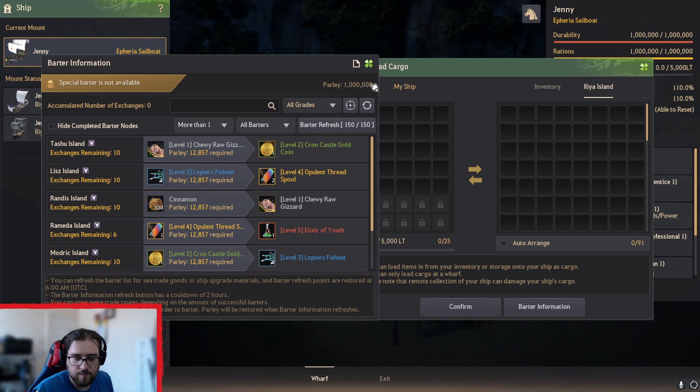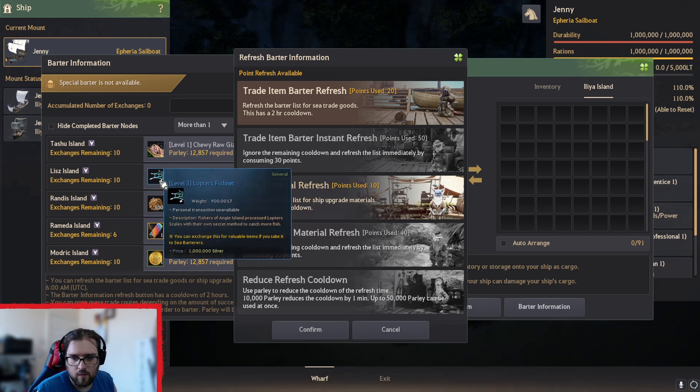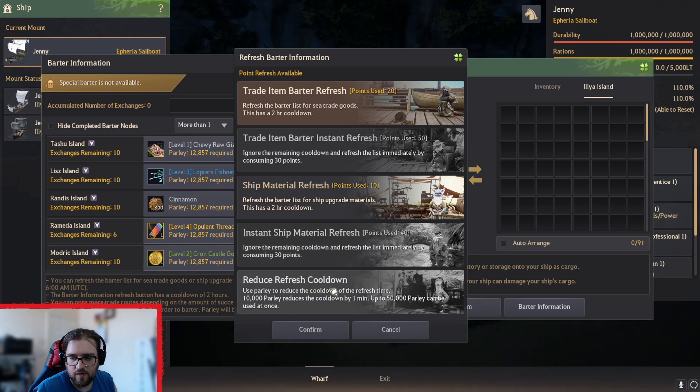This is the amount of parlay that you have per refresh. You can refresh for 20 points — you can usually do three refreshes per day. I think it's 20 points, then 40 points and 70 points. There's a timer, so basically it's every two hours cooldown. But you can shorten that cooldown if you've got parlay left over. I'd always say if you've got parlay left over, see what other barters you can do. Then there's ship material refresh — focus on materials for your ship for upgrading. However you need to have barter items ready for that, so don't do that to start off with. Build up your tier one, tier two and everything.